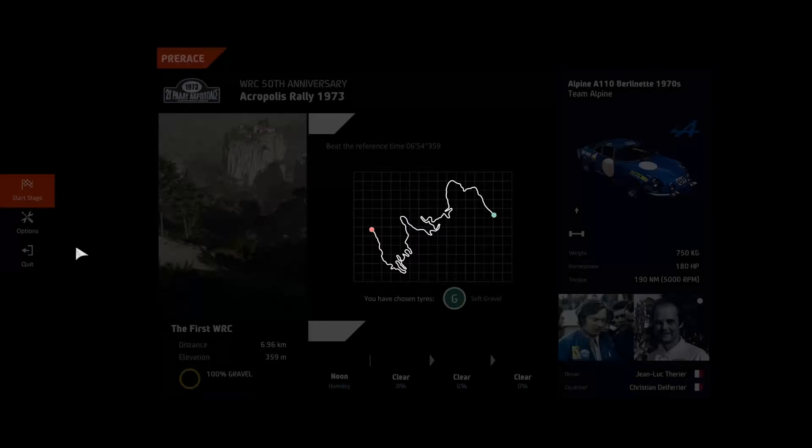Into left 3, into right 3, definitely don't catch 30. Left 4, brake, tightens 3, medium, into left, right 4. Into left 3, right 4, left 4, tightens into right 4. Into left 5, medium, tightens 2, rock out. Into left 5, short, don't cut. Left 4, tightens, and finish. What a stage — that is really good.